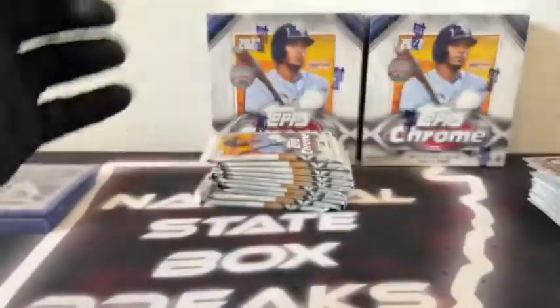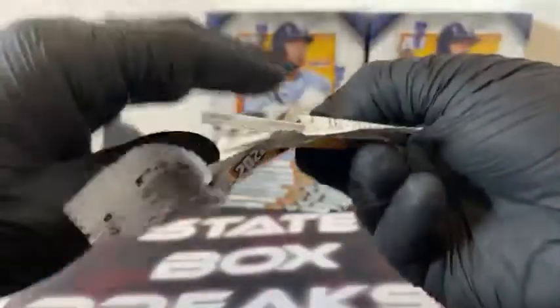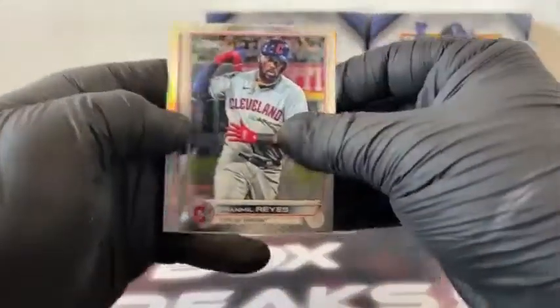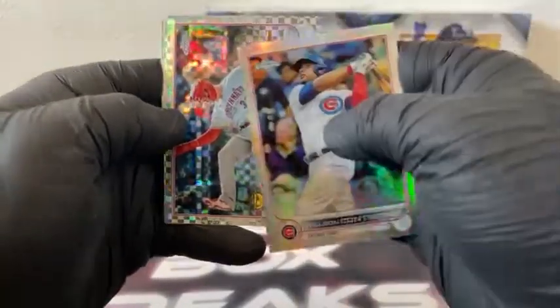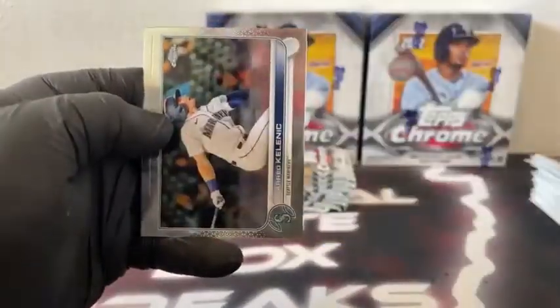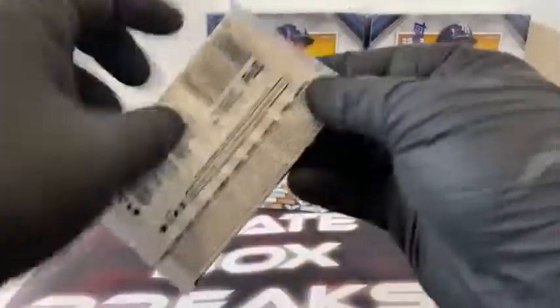Here's the next box. Pack number one: we've got Franmil Reyes. There's a Refractor, Willson Contreras. X-Fractor, Tyler Stephenson. Got a base Trent Grisham. And Casey Mize for Detroit. Pack two: here's Joe Musgrove. Got a 35th, Gavin Sheets. X-Fractor, Joe Musgrove. Base Jared Koenig. And Yordan Alvarez for Houston.